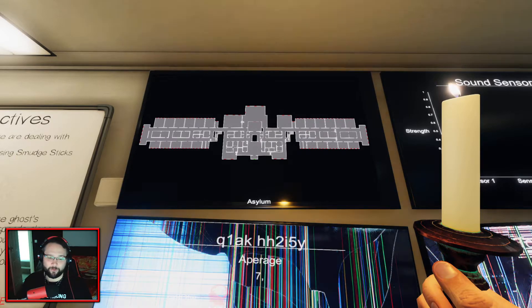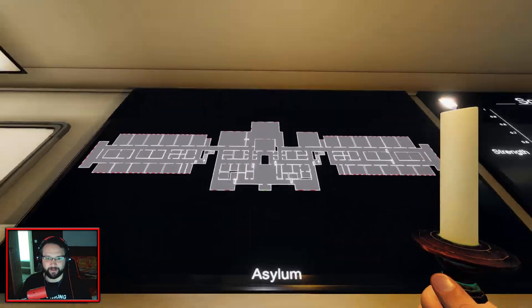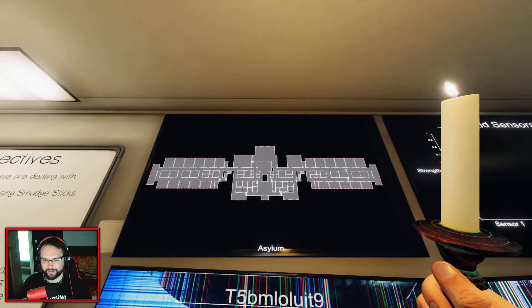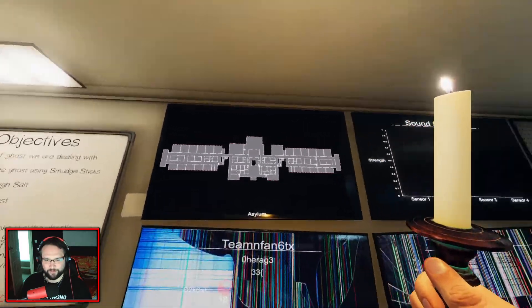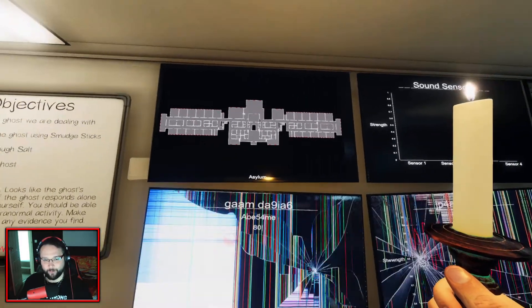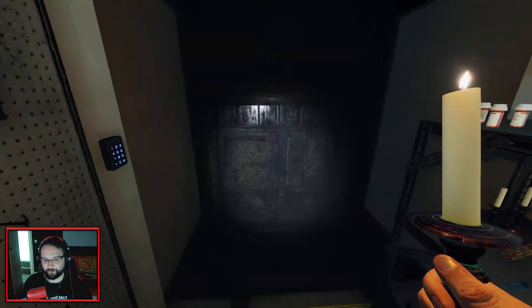I don't even know how I want to tackle this. I think it's going to have to be something like - we're at the bottom here, we'll tackle the main body of the asylum first, upstairs, because I don't like the downstairs of this, it's like a bloody maze. Then we'll start doing the wings upstairs, and then if we've still not found it, we'll do the wings downstairs. I will warn you from the outset though, that this could be a potentially long video, if we don't get any sightings whatsoever.